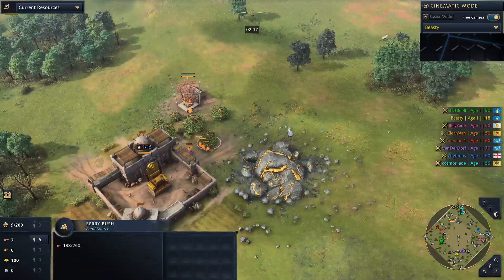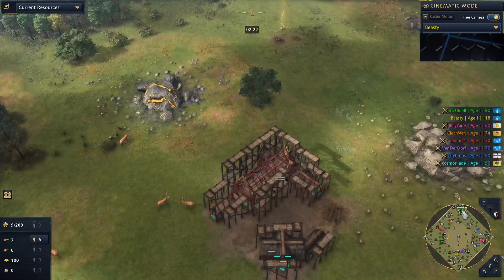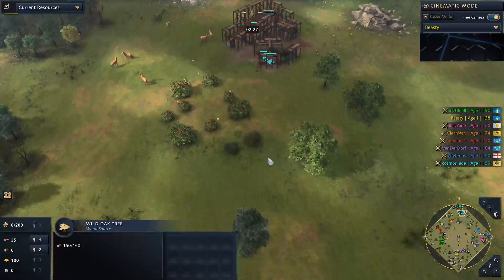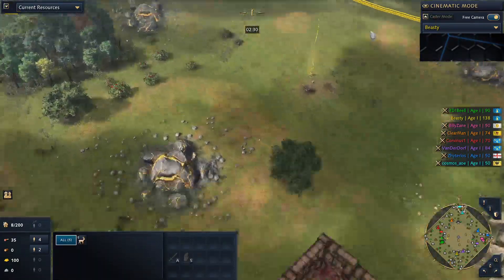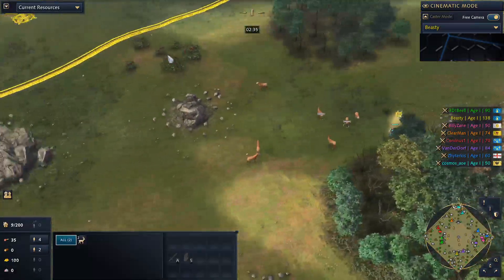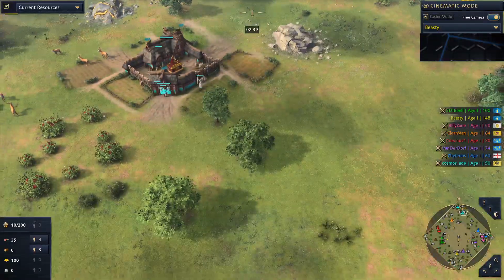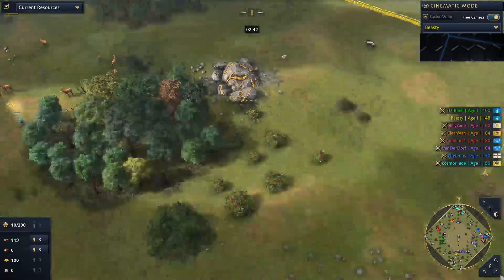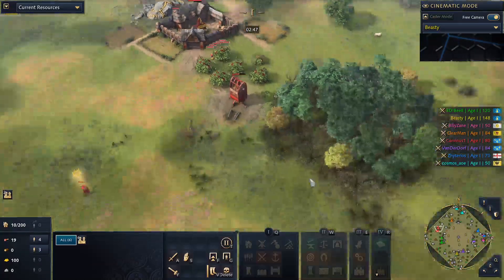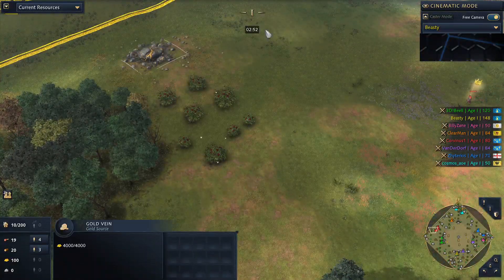Orange player has a good amount of berries, a large gold, and multiple wood lines — amazing. Teal player also has a really good spawn: berries, deer, gold, stone, stone, gold, berries, gold, deer, wood, wood, berries, stone — wow, teal player has an insane spawn. Red player got gold, a few berries, wood lines a little far away, stone far away, and two golds.